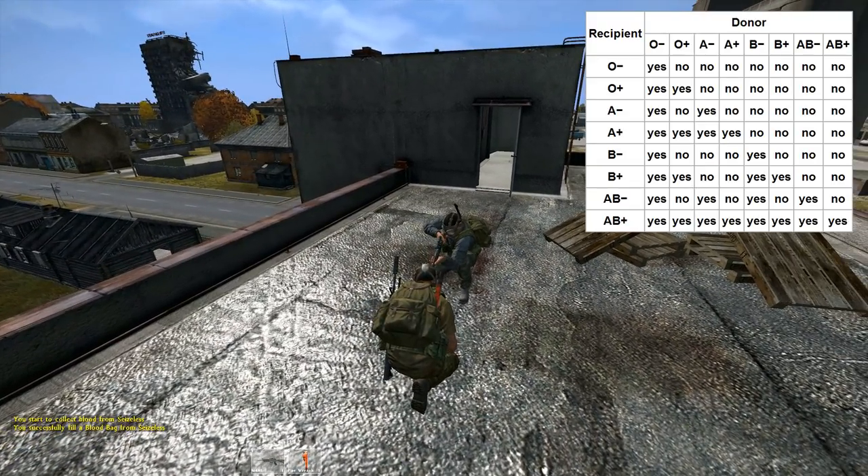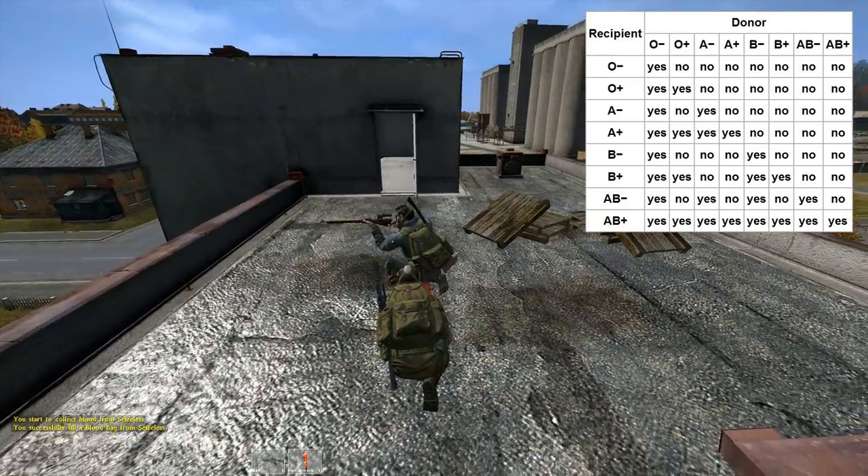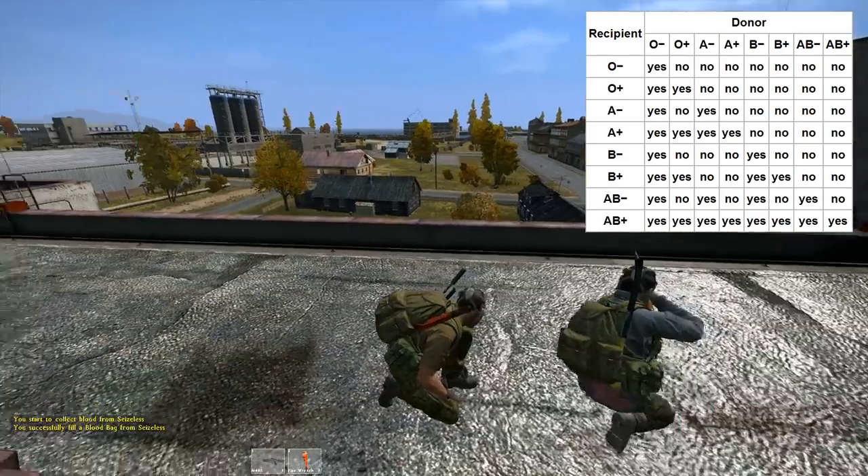There is a chart showing up on screen right now, and I'll leave a link in the description. You're going to need to use the chart to see if the two people's blood types are compatible. In our case, Nathan can take his own type of blood.